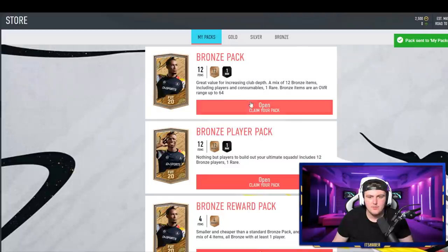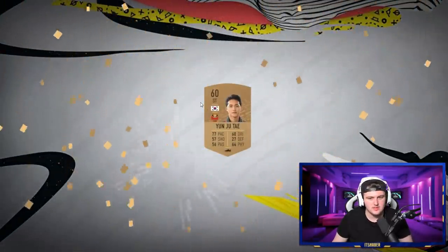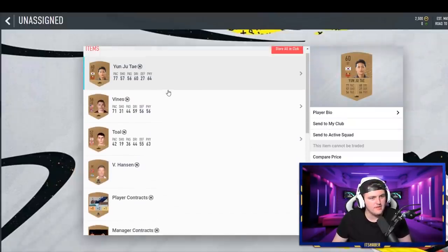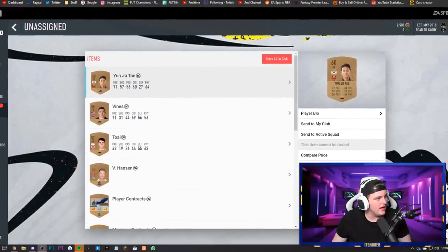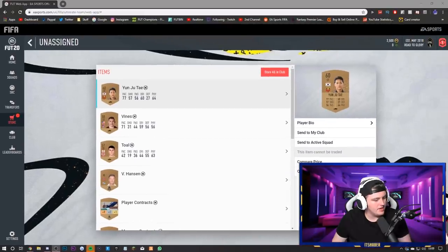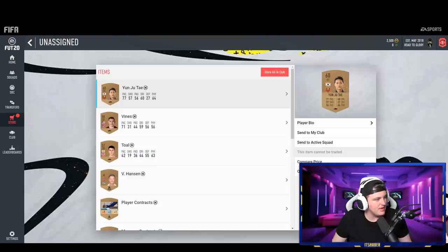So we get a two-players pack for that and a few bronze packs — we'll take the bronze packs for consumables. We can't buy FIFA points for some reason, which is a little bit annoying. Also, the screen might be a little bit off — let me fix that for you guys real quick. That's probably a little bit better for you guys, right?